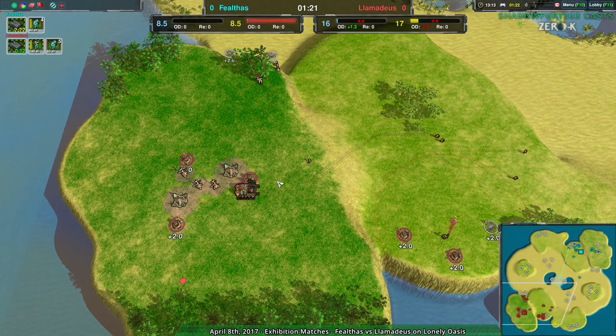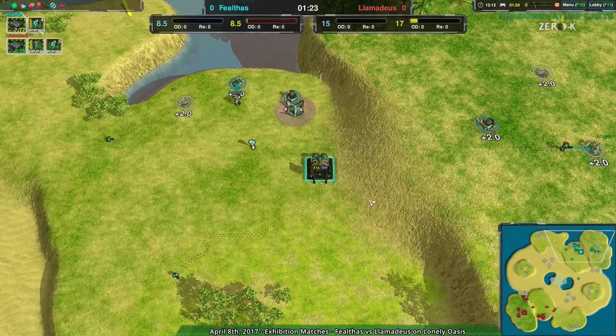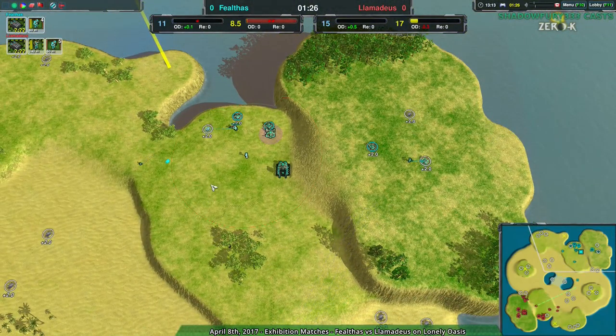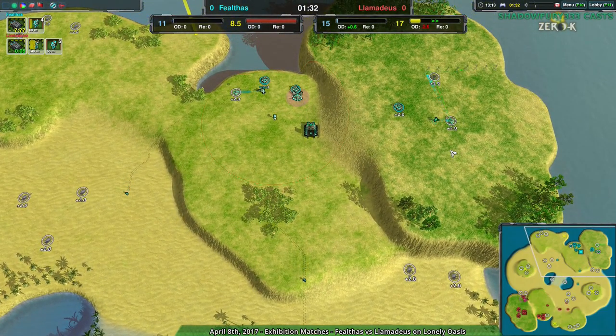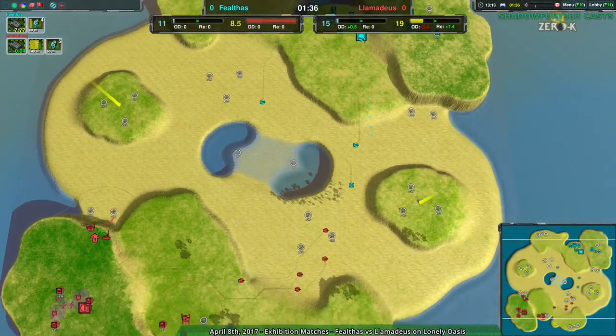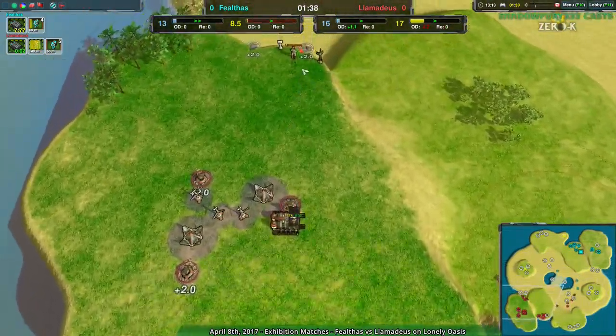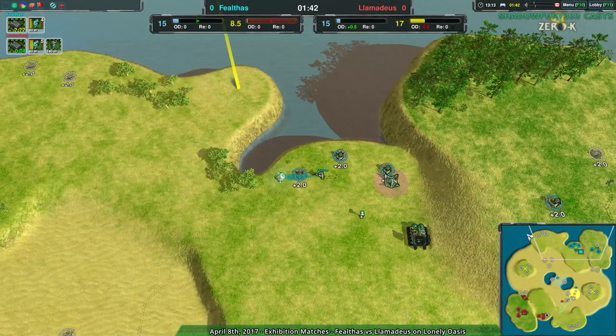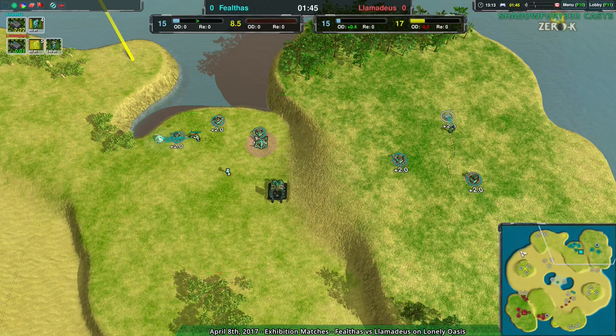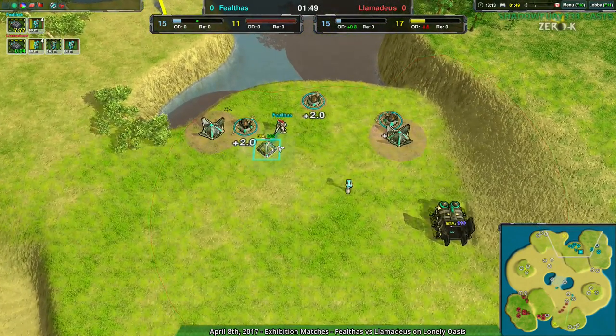Lamedeus on the other hand might be a little bit more concerned about possible air raids, or just concerned about not building units quickly enough, so they went for the inside of their base — which does make this a bit more of a forward expansion, a little bit more difficult to defend, but not by much. The difference is minor. I just like the attitude of trying to take as much in your backyard as possible rather than making everything in front of you, because it's so much easier to defend things that are behind you in this game.